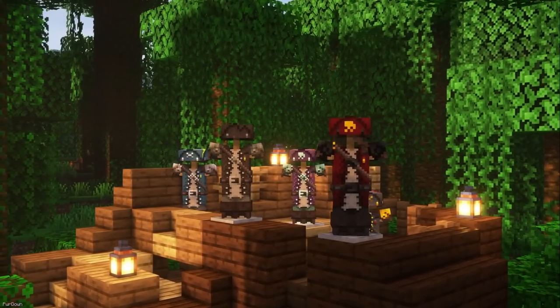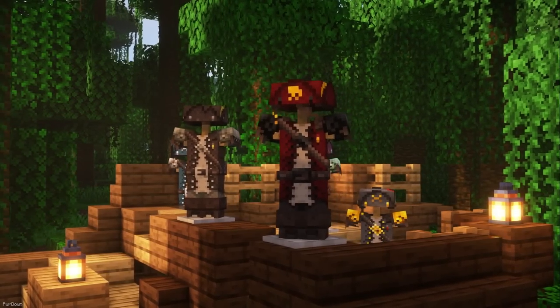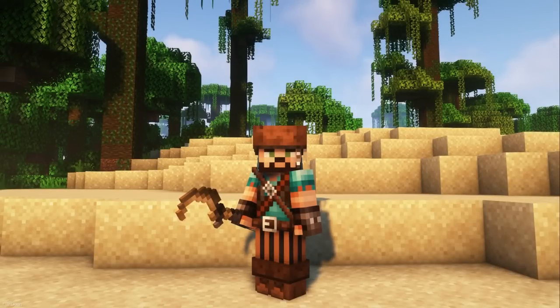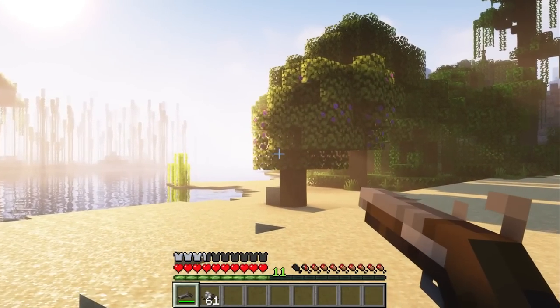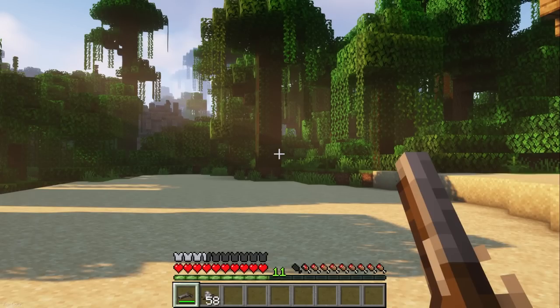Another pack by Khao is the Grimdark Pirate Pack. Chain, Iron, Gold, Diamond and Netherite Armor is replaced with Captain themed outfits, whereas leather has been turned into First Mate's equipment. Like with the previous pack, all your tools have been changed too, with the hoe even looking like a sickle. Other improvements include the Compass, Trident and Shears, and the Bow and Crossbow have also been changed to a Flintlock Pistol and Musket, which have some nice models, sounds and animations.